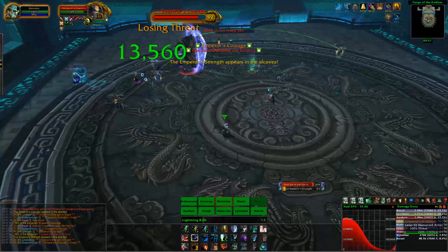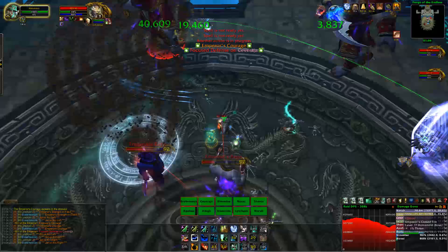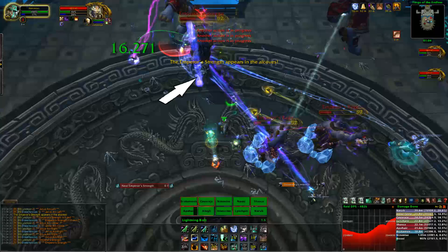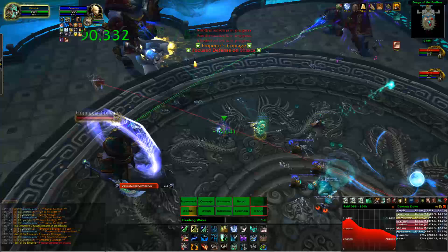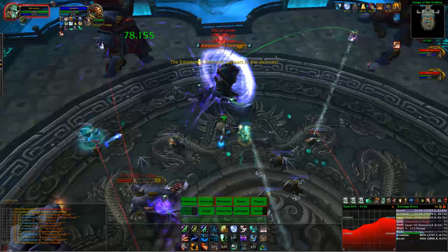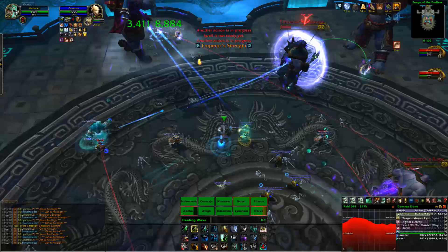The next add is Emperor's Courage. One of these spawns at the side of the room and fixates on the tank that is furthest away. If it does eventually reach your tank, it'll do a bunch of damage and slow your tank's movement speed by 25%, stacking up to 100% — basically, you're rooted. You have to kill these before they reach your tank. However, they have a shield in front that prevents damage from the front, so move behind them. When they initially spawn, the shield isn't active, so quickly dot them because these are the most important adds to kill. They must die very, very quickly.